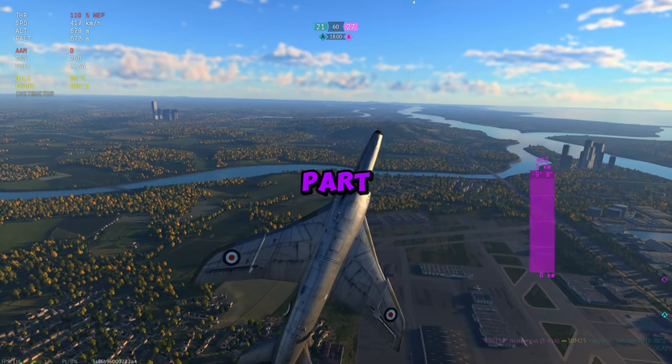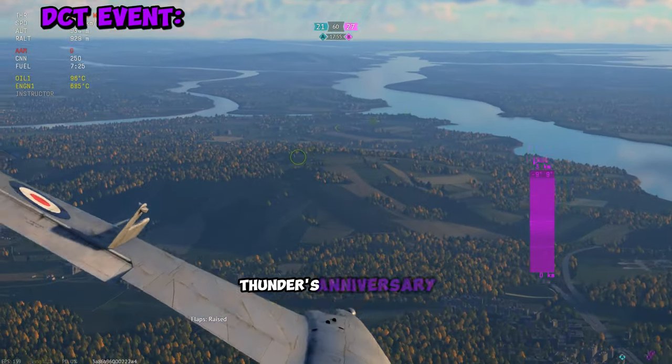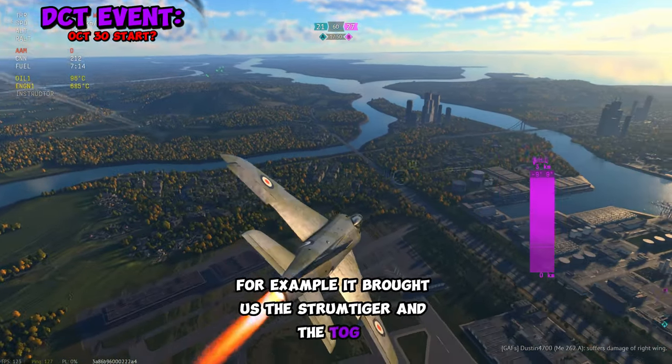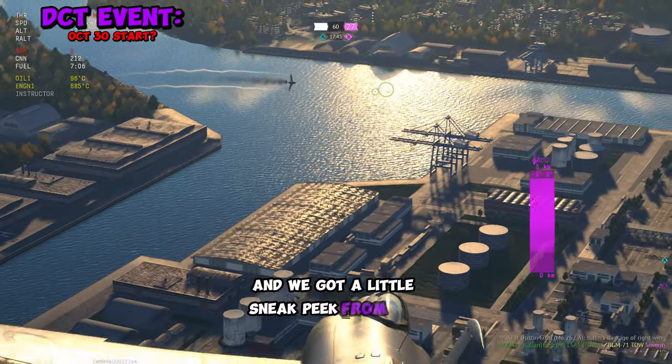I think I figured out the next vehicle that'll be a part of the Dreams Come True event. This event always happens around the same time as War Thunder's anniversary, and it always features a silly little vehicle — for example, it brought us the Sturmtiger and the Tog 2. We know this event is coming because it happens every year, and we got a little sneak peek from the leakers.